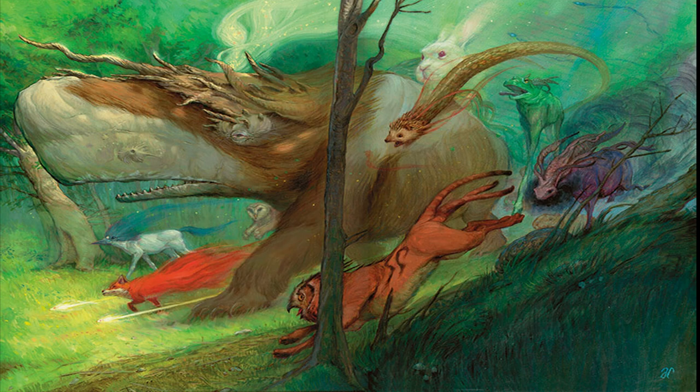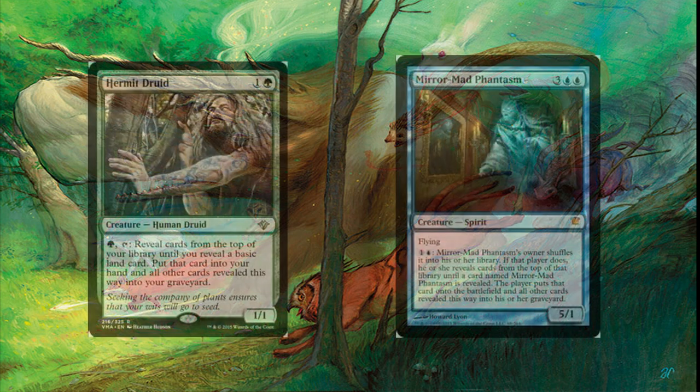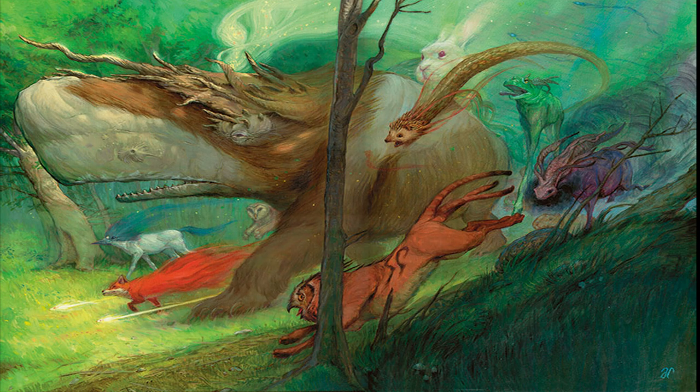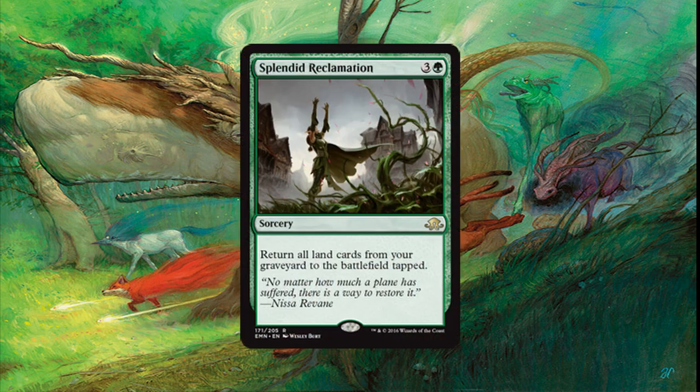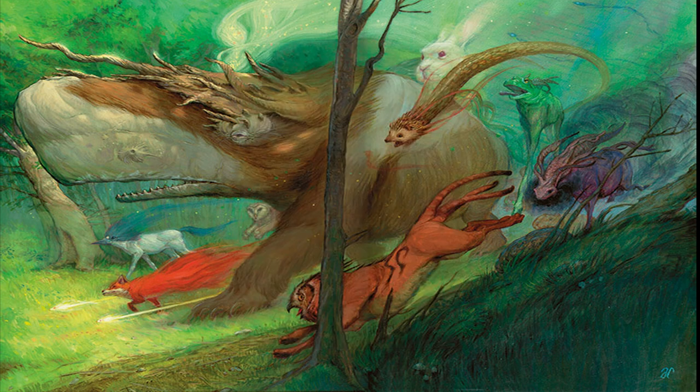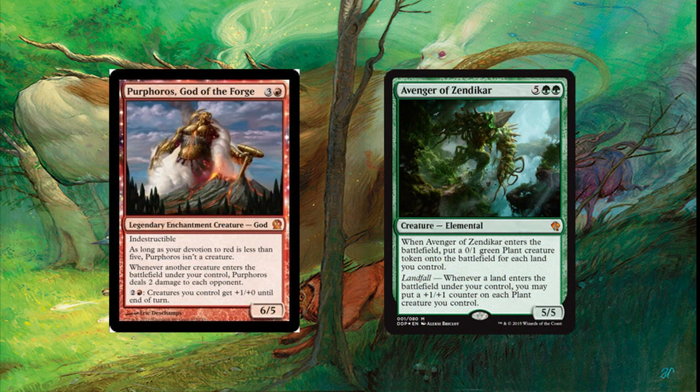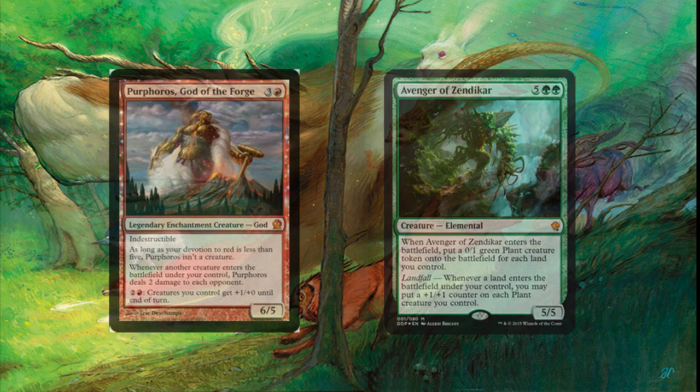The easiest way to win with this deck is using Hermit Druid or Mirror Mad Phantasm to put almost all cards in your graveyard, then follow up with Splendid Reclamation and get all those lands into play. On average I pull about 12 to 18 lands from my graveyard onto the battlefield, but there are times where I get even 30 lands into play. Finish the game with Purphoros, God of the Forge, and Avenger of Zendikar. At that point you should have 20 lands in play and each of those plant tokens hits for 2 damage each — that's over 40 damage and usually wins the game.